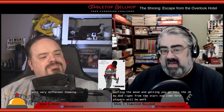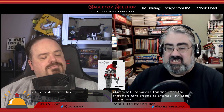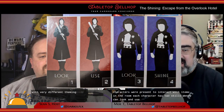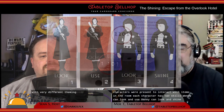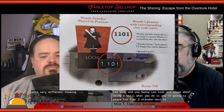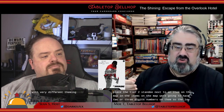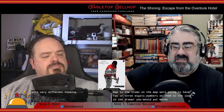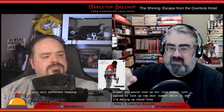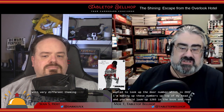Players work together using the characters to interact with items in the room. Each character has two skills: Wendy can look and use, Danny can look and shine. When using a skill, you place the character standee next to an item on the map. Items on the map have two or three digit numbers. So to look in the drawer, you put Wendy next to it, look up her look number (which is 1) and the drawer number (say 203), and look up entry 1203 in the book to see what you've discovered.